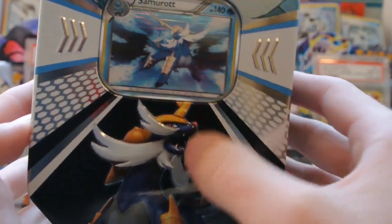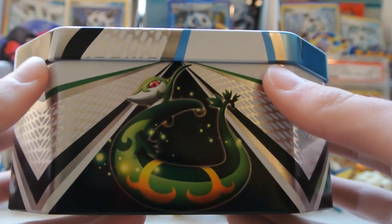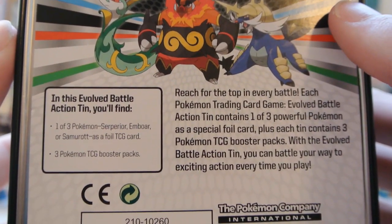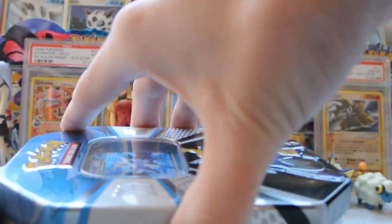This is a Samurott tin. There's a Samurott card in there with Samurott artwork on the front, and the same Samurott artwork on the bottom. You have Emboar on the left side and Serperior on the right. It comes with three Booster Packs and a special foil TCG card. Let's get this open.